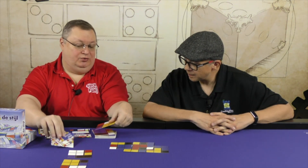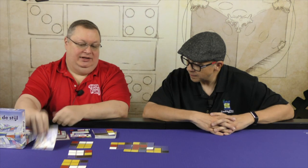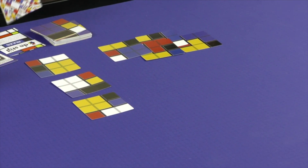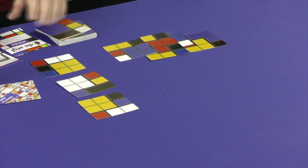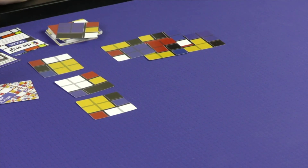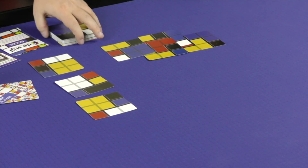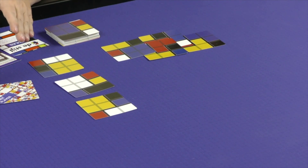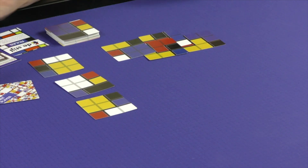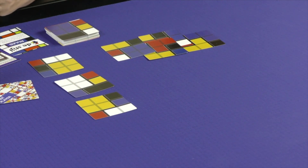Now each of us would choose one of these cards from the row, then we would repopulate with two and the first player marker would pass. Now depending on the number of players, we'll adjust the deck size so that the more players there are, usually the less turns you have. But everybody will get to play somewhere between five to eight turns depending on how many people are playing.